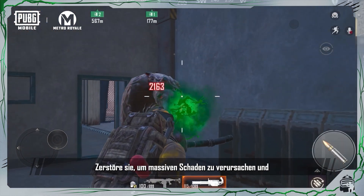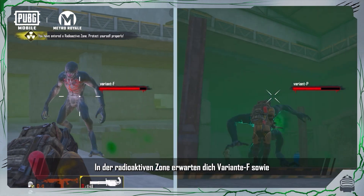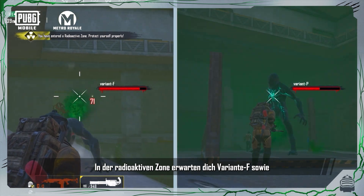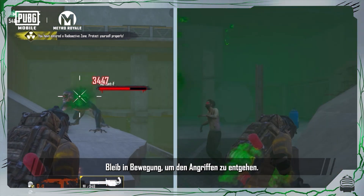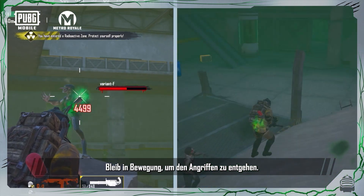Destroy them to deal massive damage and stun the mutant. The radiation zone is occupied by Variant F and Variant P. They attack at long range by spraying fire and poison respectively. Be sure to keep moving to evade attacks.